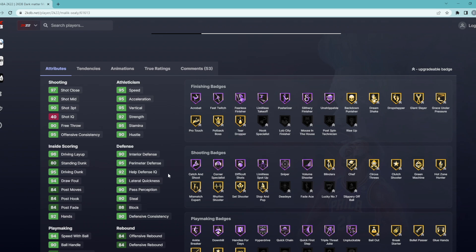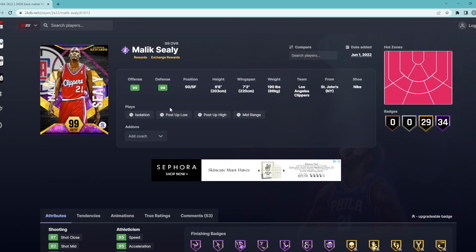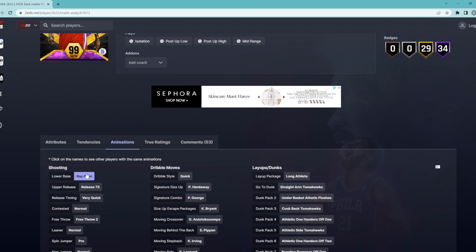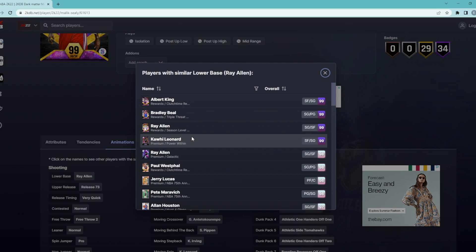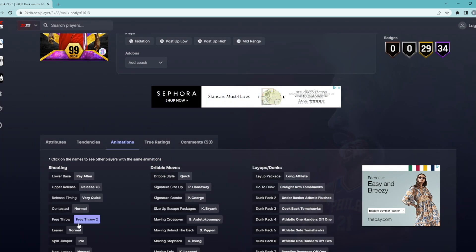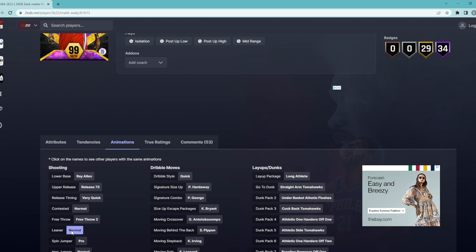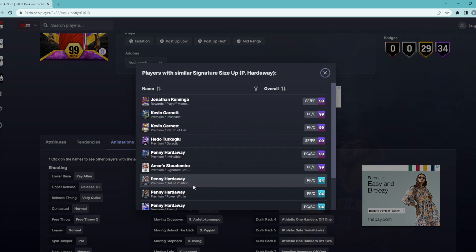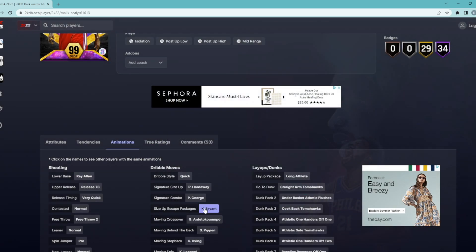Looking at these stats and badges, Malik Sealy looks to be one of the best defensive cards in the game. Then you look at the animations — he has Ray Allen base, which is a pretty solid base, on very quick release timing. The normal leaner is really good, and for dribble sticks he's got the quick dribble style. He's got the Penny Hardaway size-up, which is pretty decent — not the best in the game but solid — and then the Kobe Bryant escape and the Scottie Pippen behind the back.